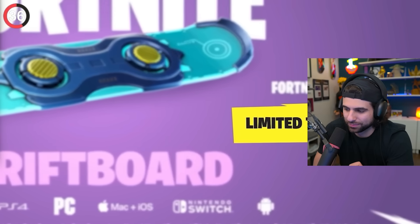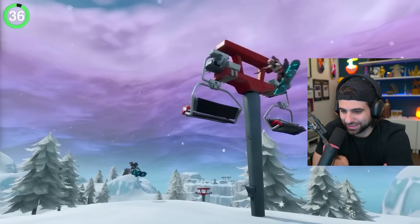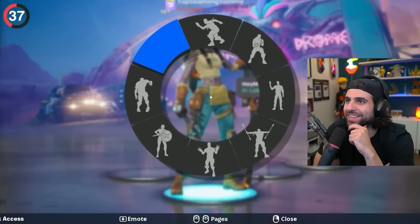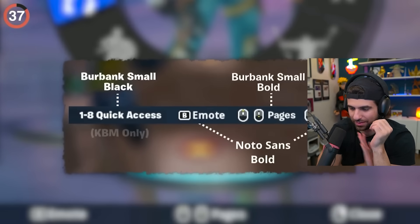That was kind of ironic, considering it was the only one not to get vaulted for the whole of Chapter 1. And I am never going to unsee the mistake with the emote wheel — if you check out the bottom, the controls are all typed out in three different fonts, and none of them are the same. Why, Epic?